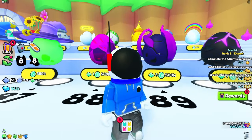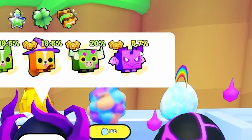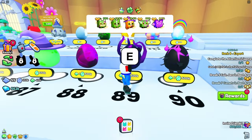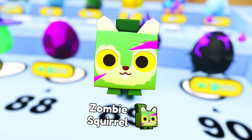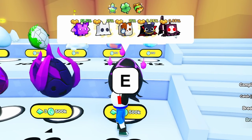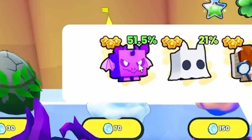I hope egg 89 was hearing me complain so they'll give me the rarest one. 5.7% chance — that's the best odds we've seen in a little bit. Come on, egg 89. A zombie squirrel. We need the Grim Reaper. I got an imp, which is the most basic one of this.